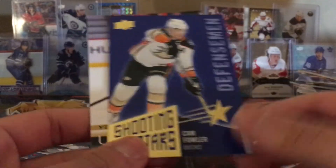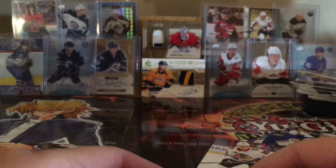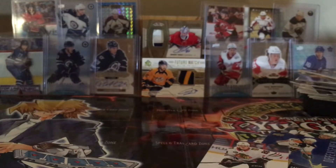Here are the inserts again — Gaudreau, Greenway Shooting Stars, canvas Yokiharu. About trading cards: for the short term I'm not going to be trading really anything.